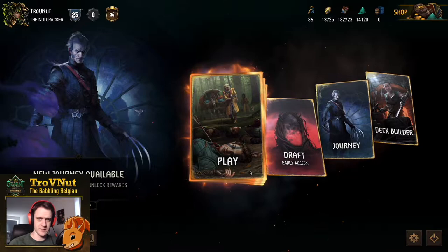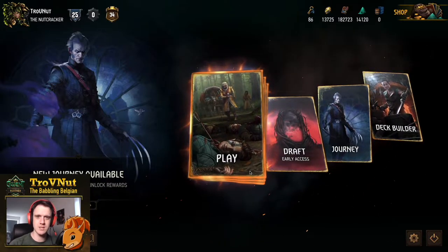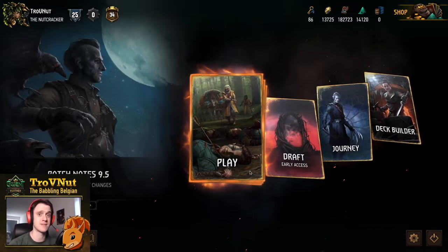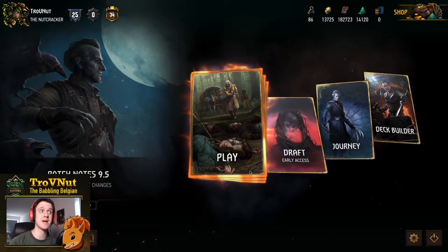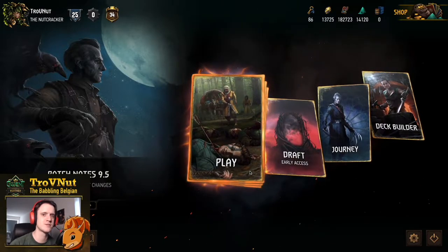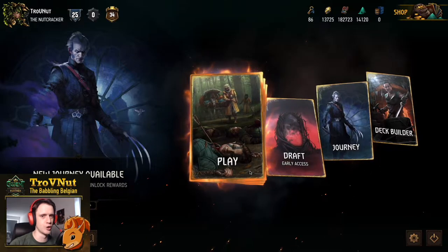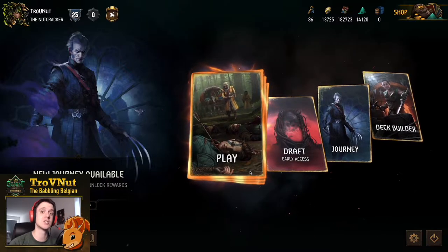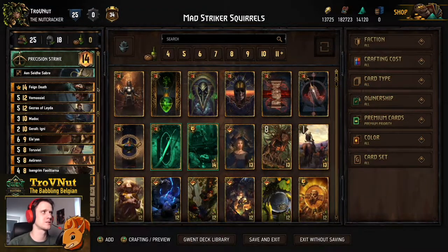Hey, what's up everybody, my name is Trofenet the Babbling Belgian, and welcome back to Gwent Edge — the show where we talk about interesting decks to play around with. We're still in Trofenet's month of memes, it's a very long month, so we're going with some meme decks. Today we're heading back into Squirrel but this time playing elves with a hint of precision strike and a lot of bombs — the Mad Striker Squirrels.